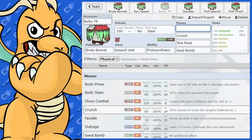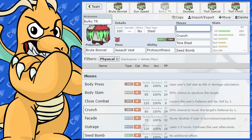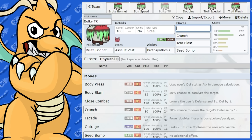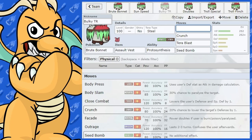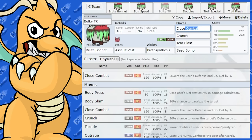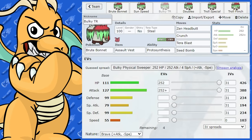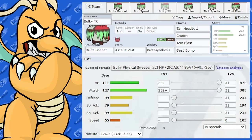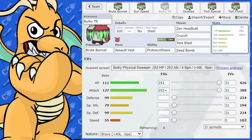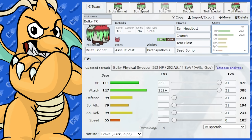It's weak to Bug and Fairy. You could give it a coverage move — I've given it Tera Steel, which gets rid of the Fairy weakness and the Bug weakness. It's actually quite a good Tera type, low-key. You could give it Close Combat or Zen Headbutt — I'd give it Zen Headbutt, because that way you cover everything: you've got around Fairy with Tera Steel, you've got around Bug, and then when Fighting comes in, you've got Zen Headbutt too, plus that 20% flinch chance.